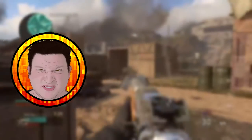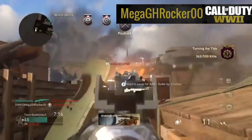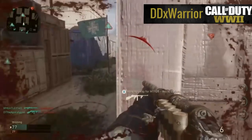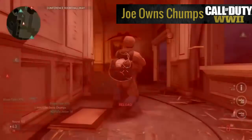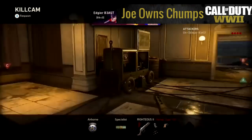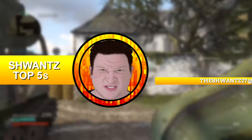Kicking off our countdown at the number five spot are some hit marker clips. First, Mega GH Rocker should be getting headshots but instead it's getting hit markers. Then DD Warrior gets a point-blank hit marker with the shotgun. Joe Owens Chumps follows up with another point-blank hit marker with the blunderbuss — if you can't get that kill at that range with the blunderbuss, then what's the point of using it?